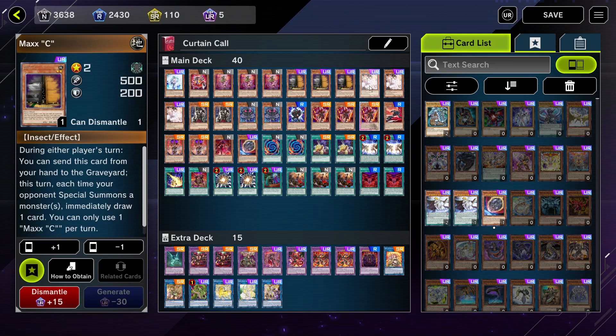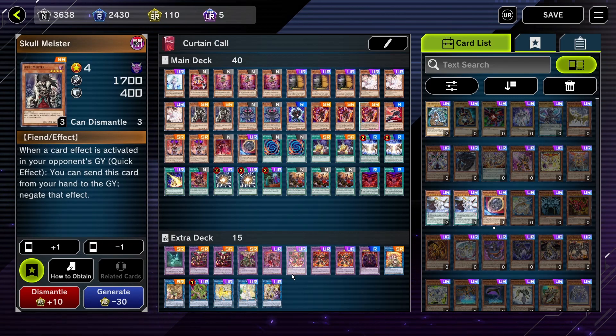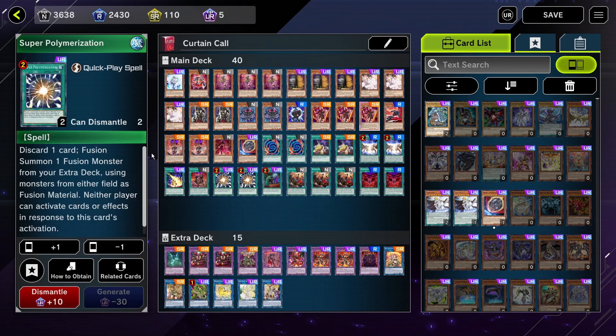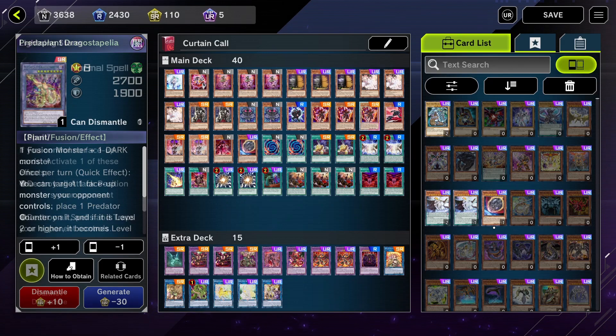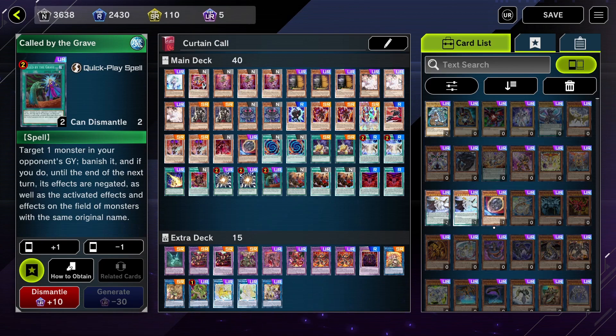We have many hand traps such as 3 Maxx C, 3 Ash Blossom, 1 Effect Veiler, 2 Skull Meister to combat opposing Destroyer Phoenix Enforcers, and 1 Nibiru if they want to take the Maxx C challenge — I want something that just ends their turn immediately. Other good spells include Super Polymerization, which is great for the deck because we can fusion summon a Despia using a Light or Dark to make any of the Despia fusions. Or even Starved Venom Fusion Dragon. Lightning Storm to combat battle decks, and Crossout Designator to dodge hand traps. You should play more Crossout Designators and can change some of the ratios, but this is roughly what the deck should look like.